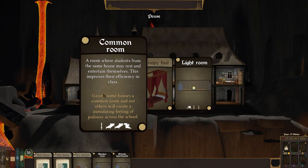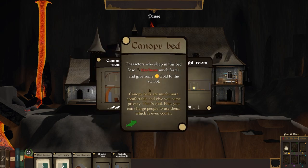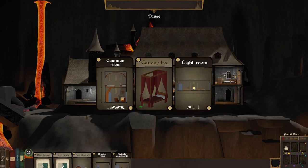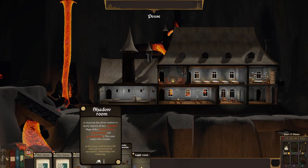Common room — a room where students from the same house may rest and entertain themselves, which improves their efficiency in class. Or a light room. I think we're going to have to go with the light room simply because this gives heroism, retribution, and sacred magic. What we want is a way of getting all types of mana.